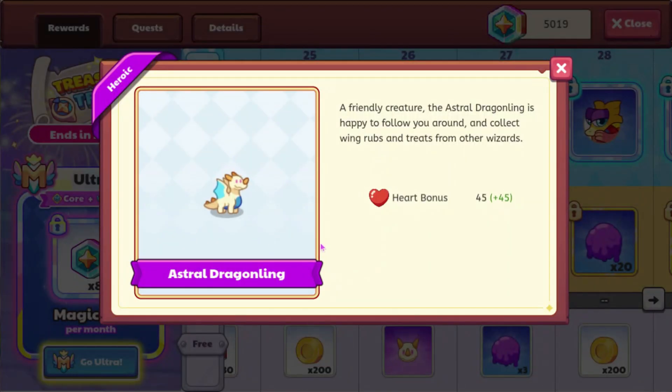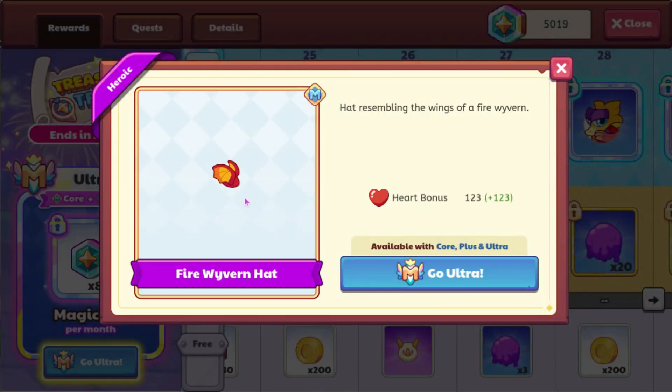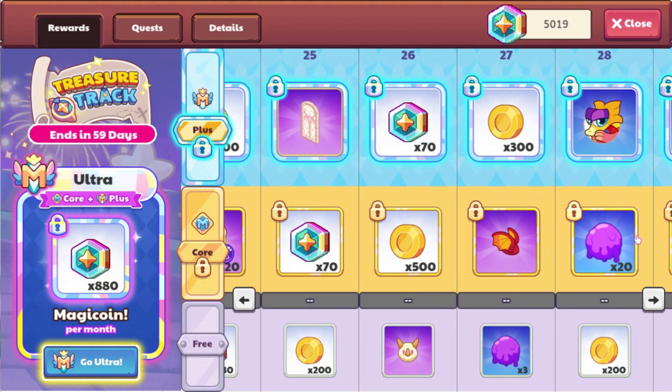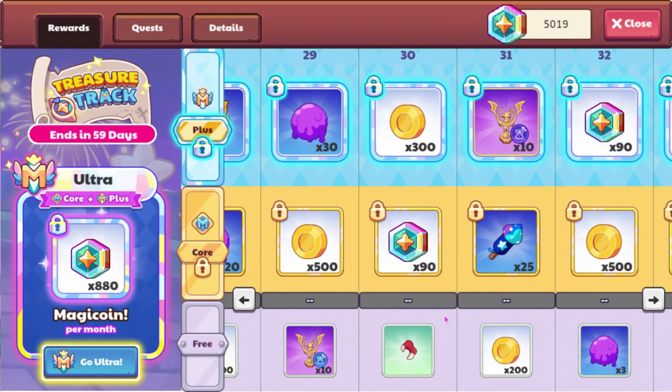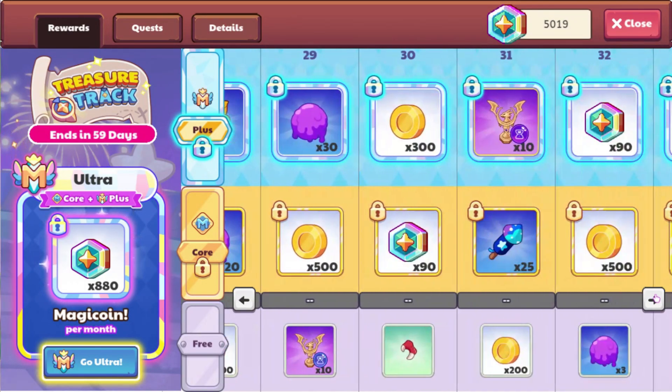We can also get the Astral Dragonling, which I'm surprised about. We have some more Slime Balls. We have the Fire Wyvern Hat — I think this is probably one of the best hats in the game based off of Heart Bonus. I think the highest you can get is 125; I do think we have one with 126. I think the pet hat with a bonus of 126 is going to be in Starlight Festival, though, although I guess it could probably be in this as well.